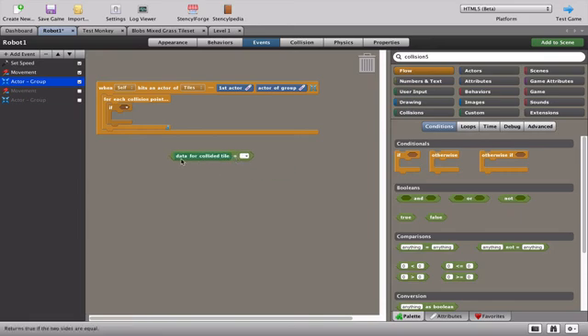Let's take this to the next level. Adding another robot on this platform and another on that platform - when we test the game, all robots bounce off those endpoint tiles and change direction. We've saved a huge amount of time. We now have a single robot actor multiplied three times on screen with the same behavior, and all three robots are acting exactly as they should.